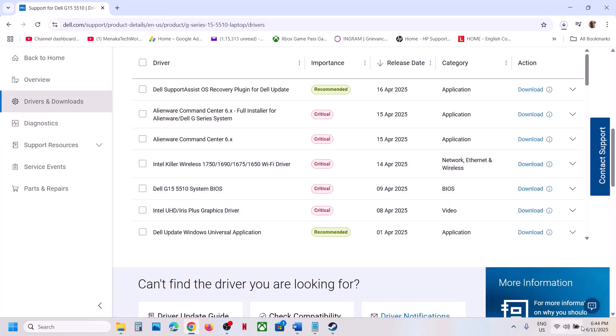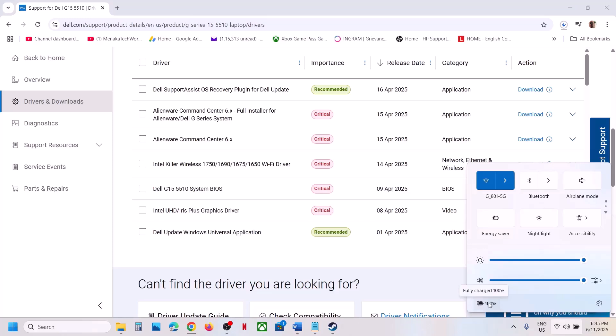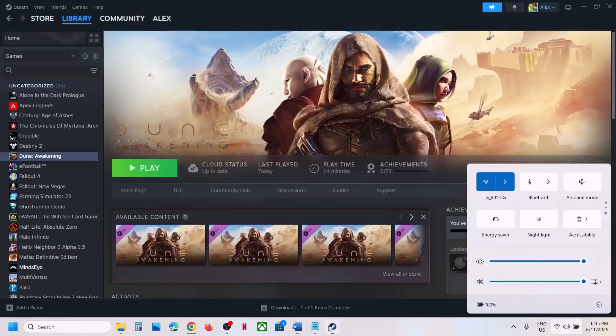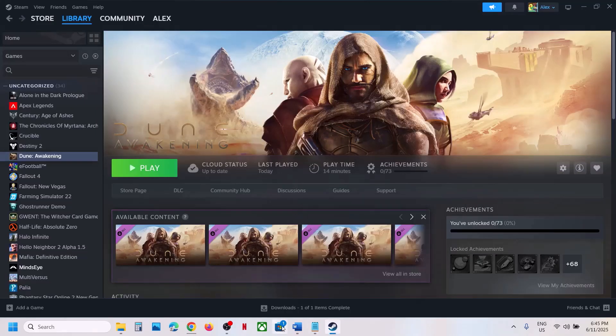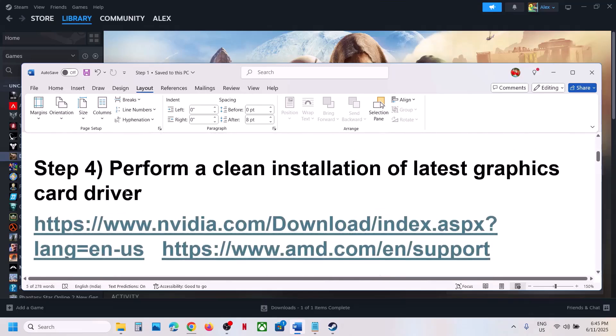Download the BIOS update and install it. For a laptop, make sure the battery is above 10% and the AC adapter is connected. During the BIOS update your system will restart — do not unplug the power cable while it's updating. After the BIOS update, log into the computer and launch the game.